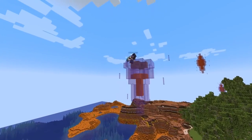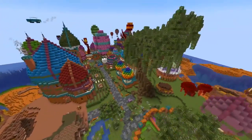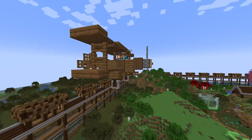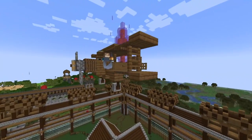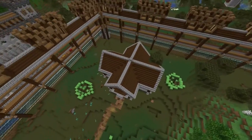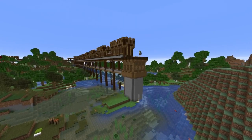He also removed all the corruption from around his empire, starting with the floating lava crystals and then tearing down all the tendrils — it's nice to see the empires recovering from the corruption. He also went over to Solidarity's COD empire and while Solidarity was AFK, put him into a water elevator that boosted him into a plane, which is going to be very funny later on.